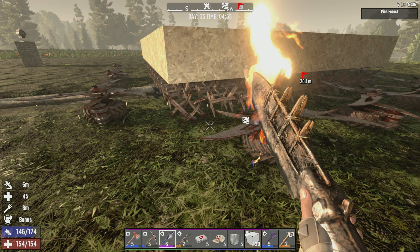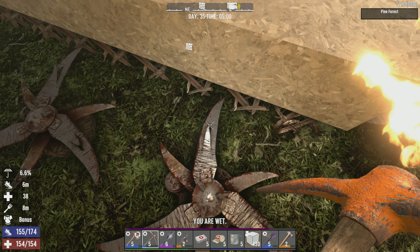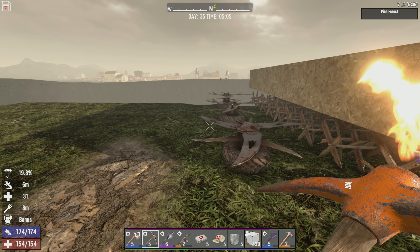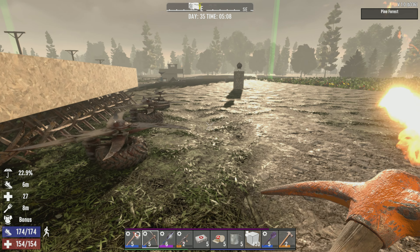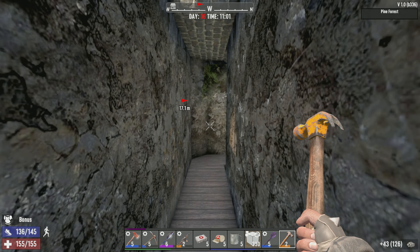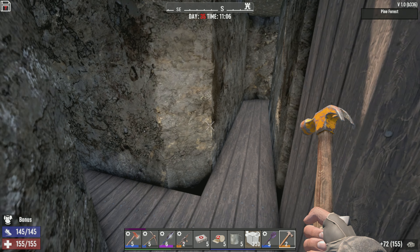I've reduced our spikes to a nine by nine area and put three blade traps on each side. The problem is I can jump on these blade traps, which means zombies can jump on them too - not a good thing. I'll probably put one electric fence going along here, one going around the outside of the tips, and one more around the entire thing. It's day 35 - horde night has sprung upon us. Under here we've got a trench all the way around.